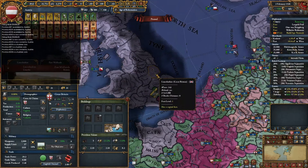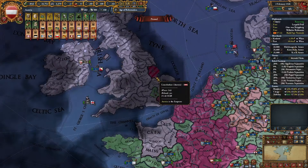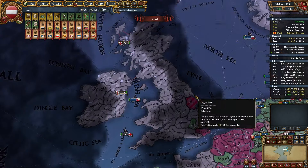Start a second war, probably after your truce is up. Take their new capital, and they will move back to their old capital, which will now be in the HRE.